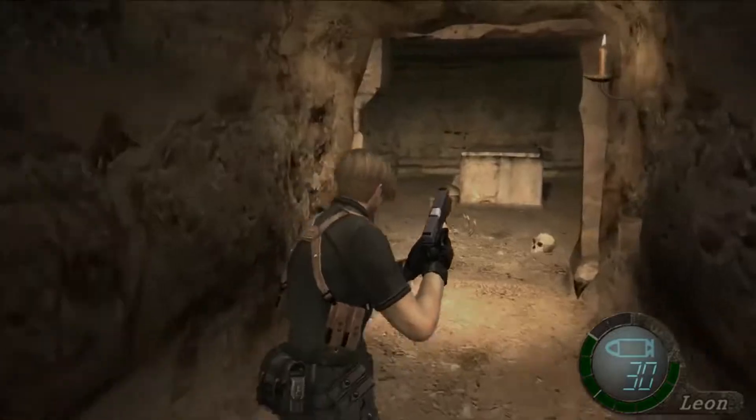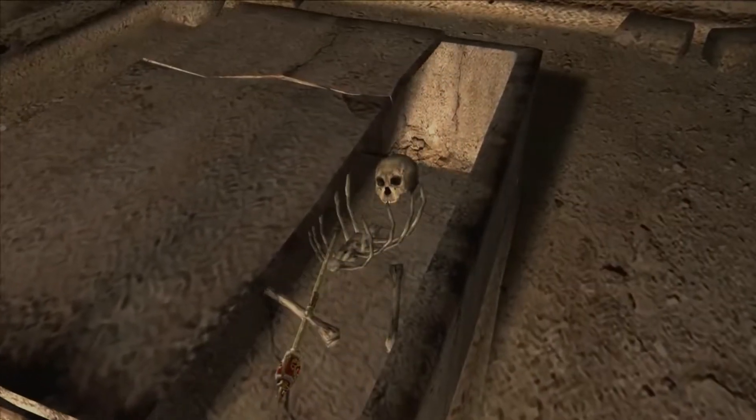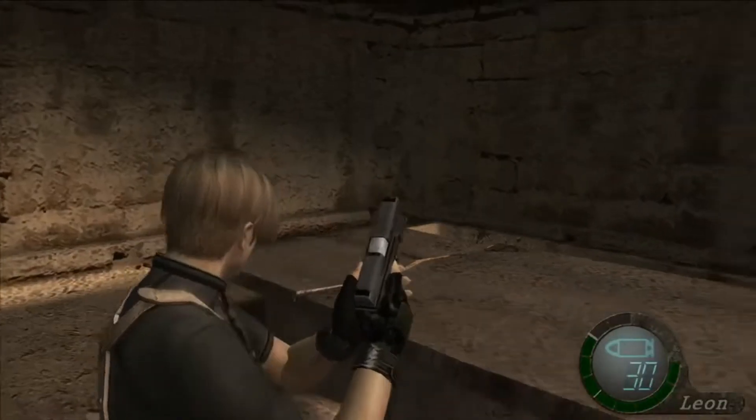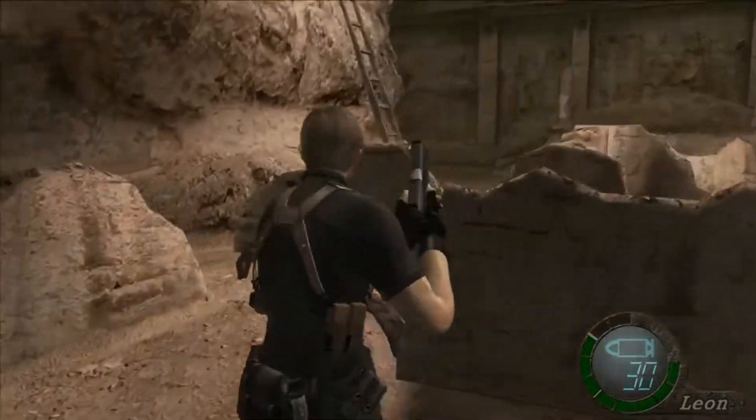In this hidden spot, there will be a coffin. What's inside, you may ask? Well, besides bones, you will find a staff that sells for a hefty amount of money. Don't worry — you'll be able to sell it the second you find the merchant again.